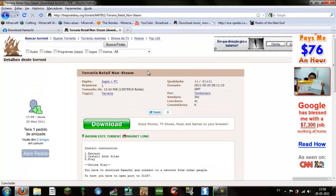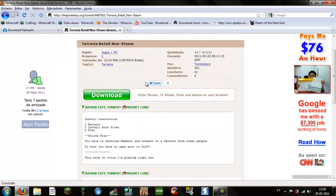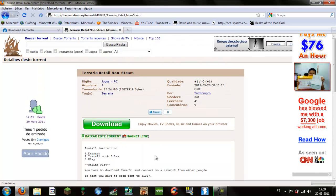Then you have to download Terraria retail non-Steam. I will have the link for this — it's a torrent, you just click download torrent. And you must have uTorrent to download everything.